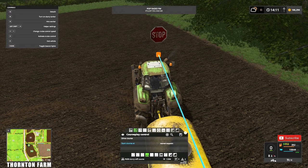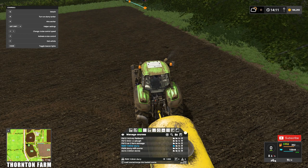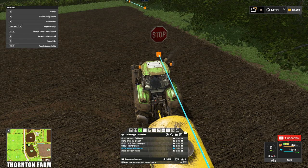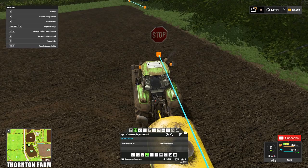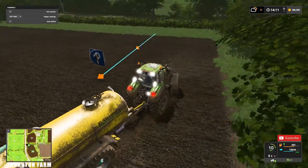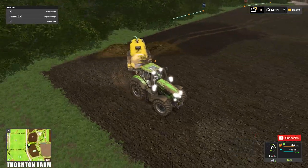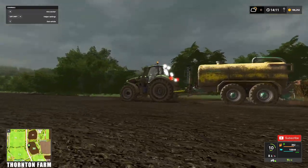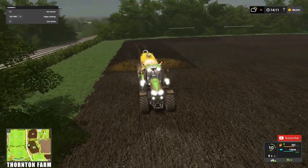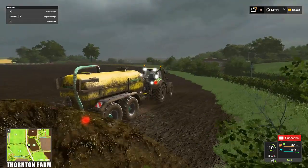Now we come back out, go into our saved courses, load in the 14.8 slurry for field 30, then load in the refill course. Make sure we're on fertilize and drive course — so we're doing the two headlands first. It's pretty dark actually, but that's pretty much how you do that. I'm going to leave that to run.